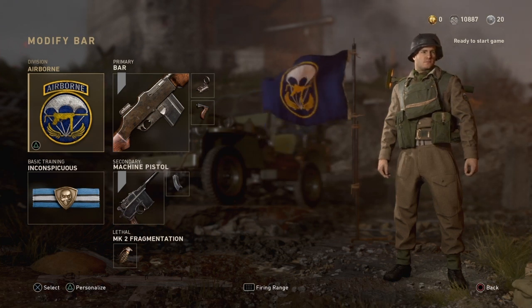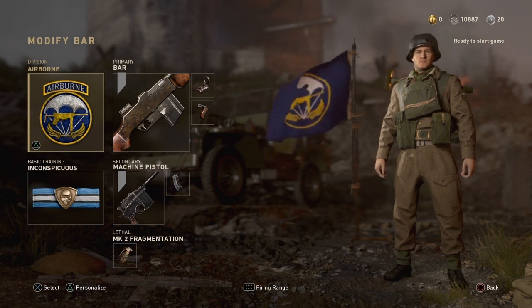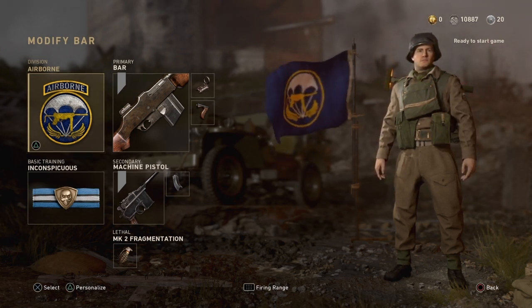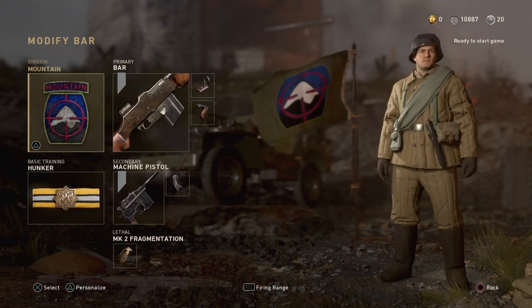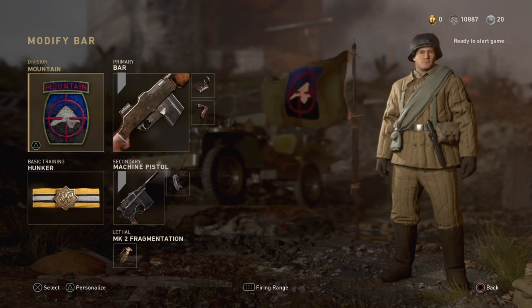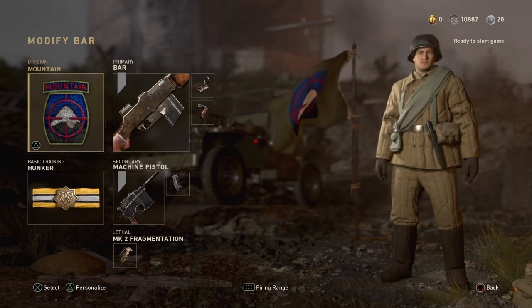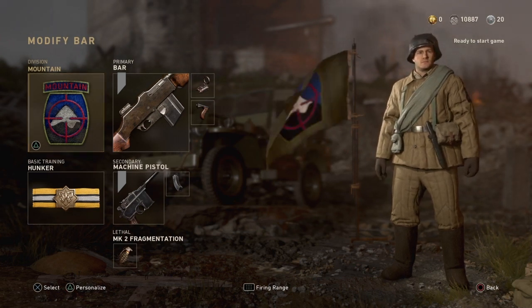My favorite BAR class is an Airborne/Inconspicuous setup with Reflex and Grip. I use it all the time — you can get to power positions super quick, especially on USS Texas. You can get up to head glitch spots and just melt people. For my BAR Mountain/Hunker class, I have the BAR with Reflex and Grip, machine pistol with extended mags, frag grenade, Hunker to soak up grenades, and Mountain so you can sprint around freely throughout the map.